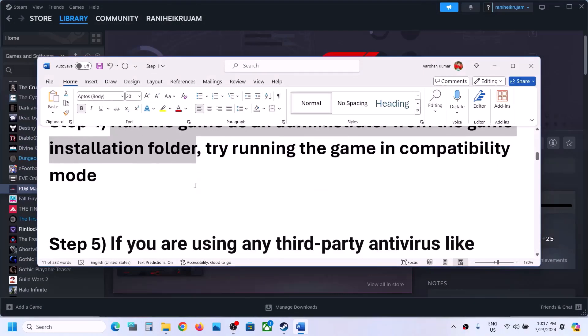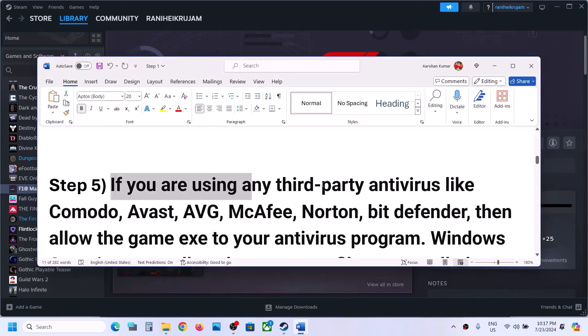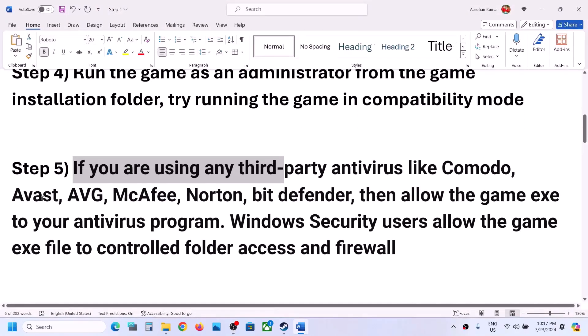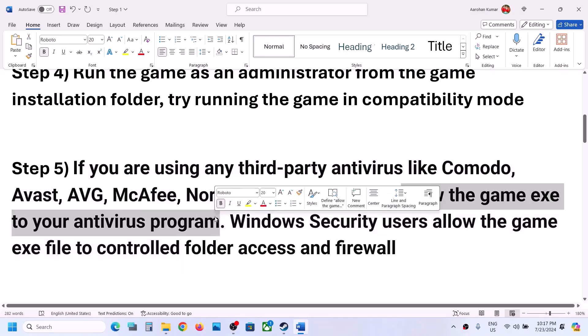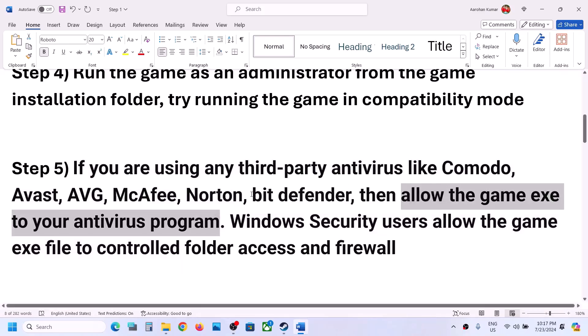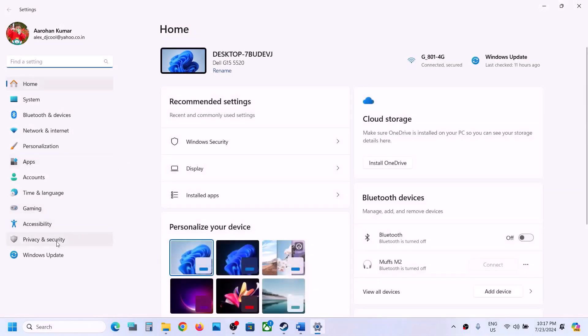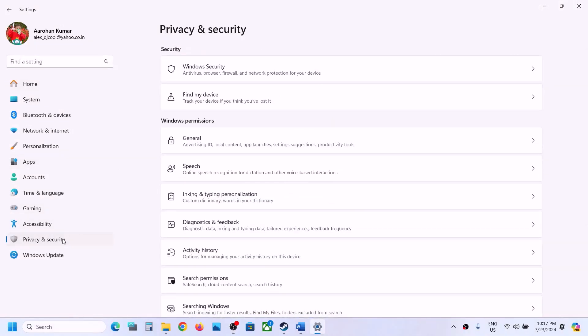If you're using any third-party antivirus like Avast, Norton, AVG, or McAfee, make sure you allow the game exe file through your antivirus program. If you're using Windows Security, go to Privacy and Security (or Update and Security on Windows 10) and click on Windows Security, then Virus and Threat Protection.